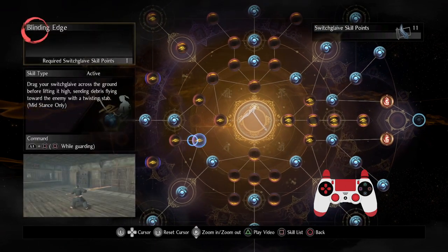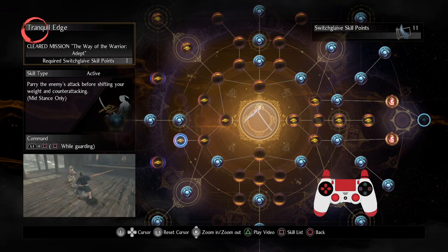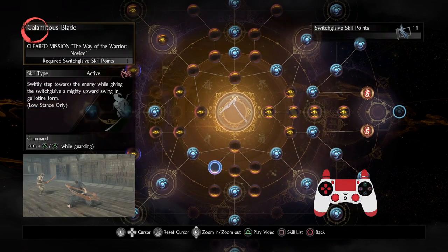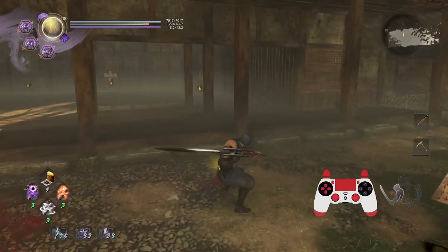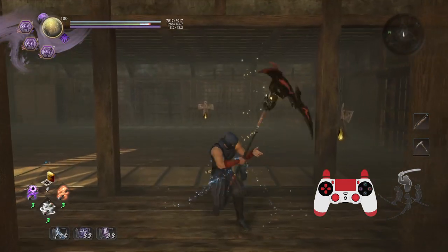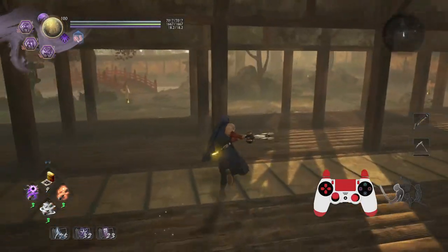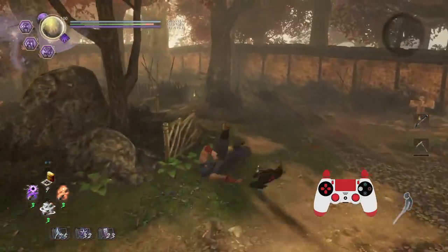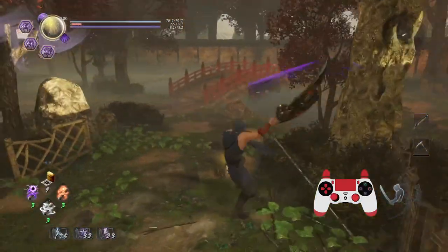A lot of these abilities seem unclear and don't have as much clear-cut power as other weapons. But the main thing with Switchglaive is that if you play it like a traditional weapon - where you just do square, square, triangle, then ki pulse, switch stances, ki pulse - like you might with the sword, it's just going to feel like a lackluster weapon. You do want to get into the habit of continuously changing your stances so that you can have all sorts of crazy power plays.